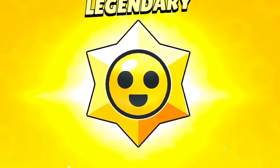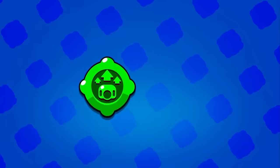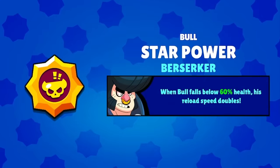This is a new Legendary Star Drop from Brawl Stars. In these, you can get epic, mythic, or legendary brawlers, star powers and gadgets, sprays, and pins. Let's open the first one — and we got a star power.